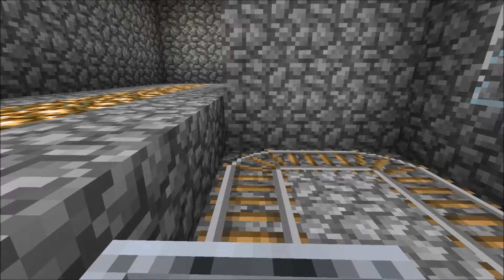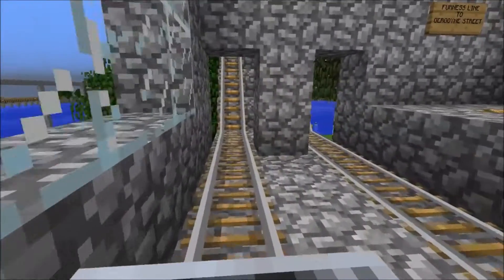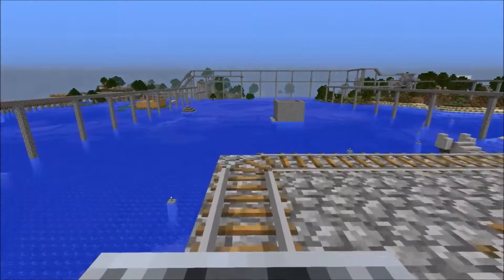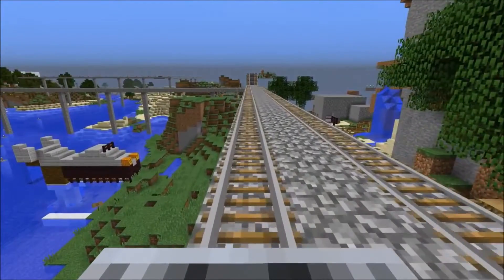The Finesse Line runs between Eastbourne Outer and Gurgoyne Street. As we leave Eastbourne Outer, we head up an incline. The line has four stations and it is also completely overground.